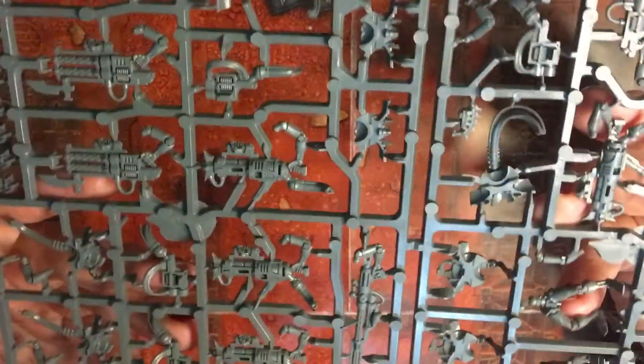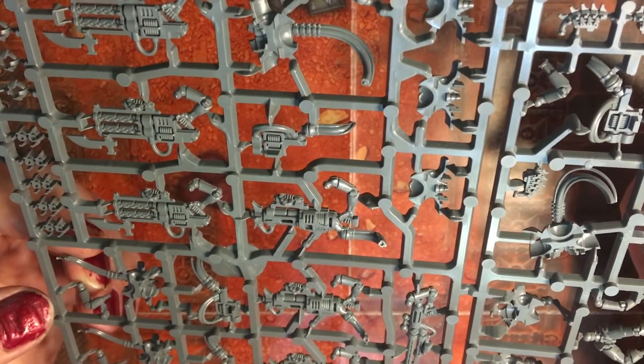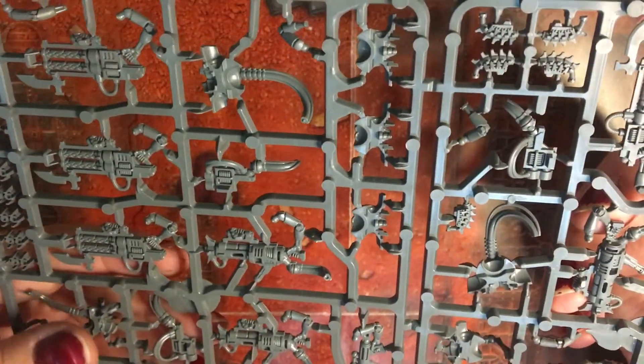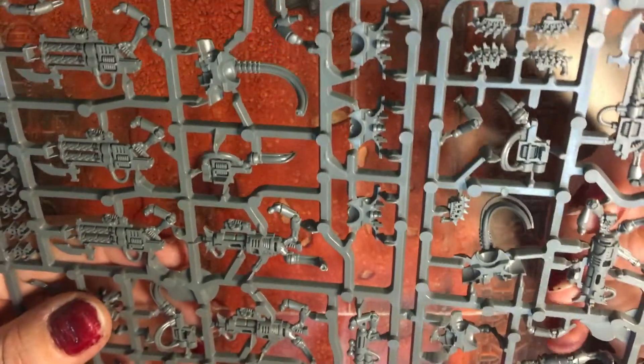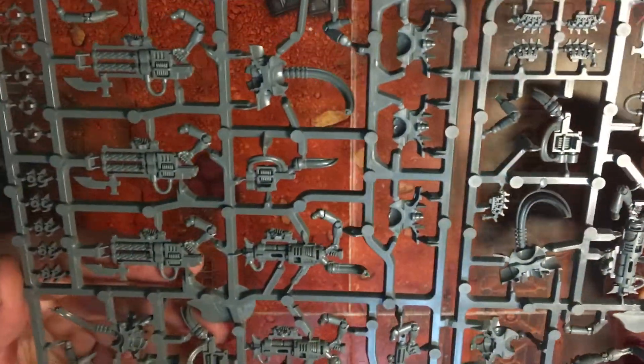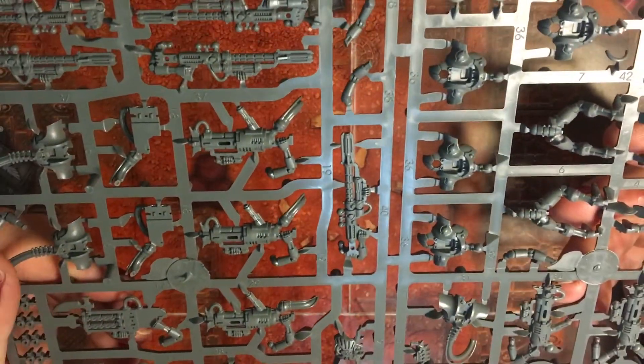You can tell it's a 2011 sculpt because of the way it's quite ordered on the sprue, whereas a lot of the modern sculpts and sprues are all over the place. That's mainly because of computer-aided design when they're doing the sprues - it helps them get the best positioning for the product. All this plastic on the sprue is wasted plastic, so they want to minimize waste and pack the sprue as much as possible. But yeah, really nice - these should build up quite nicely, so I'm looking forward to doing these.